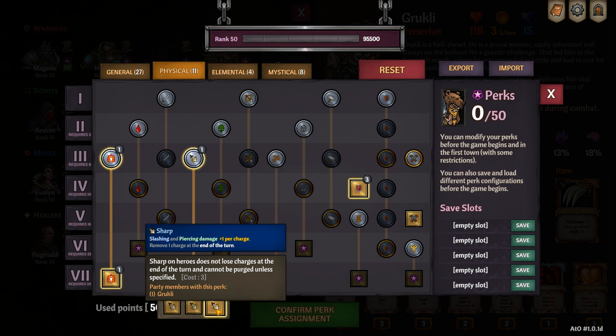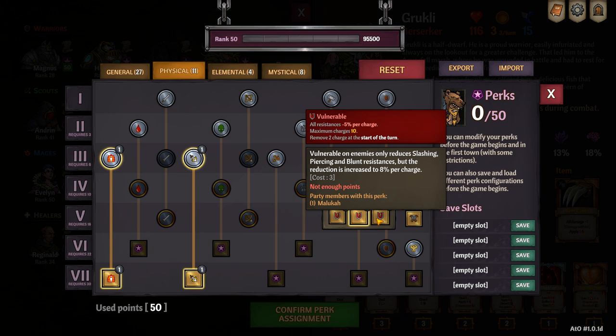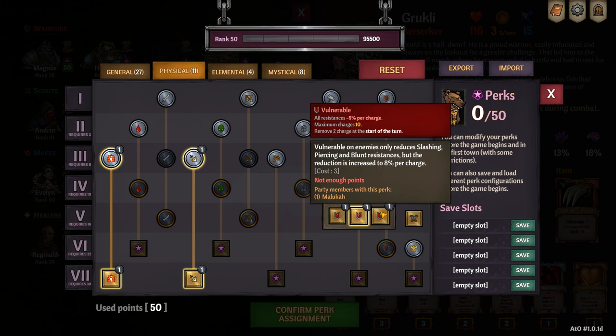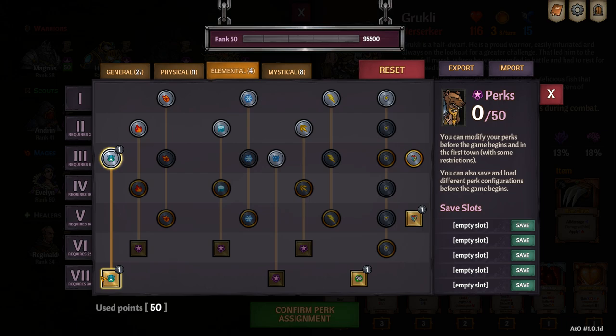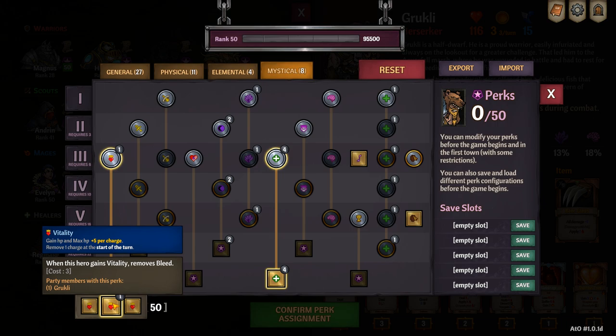I then put points into Sharp, and the Sharp cannot be dispelled or purged unless specified. I then make sure that I build my team around Grookly and I want everyone in the team to have some sort of vulnerable application. You need to make sure that vulnerable increases piercing and slashing damage, vulnerable charges go up, and also that they can go up to 12. On the Elemental page under Powerful, I like to increase my Powerful stacks to 12, because it's just another way to increase your damage.